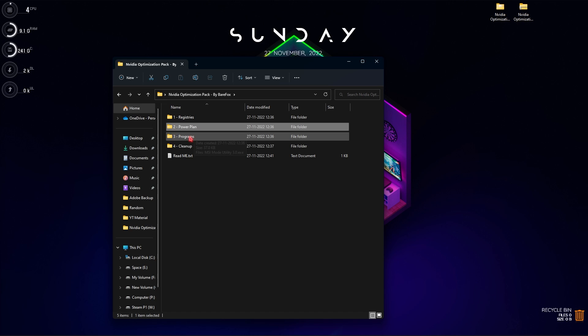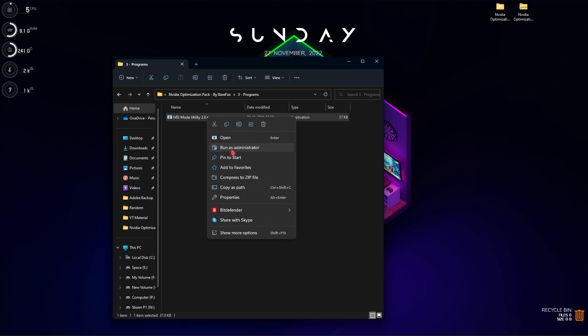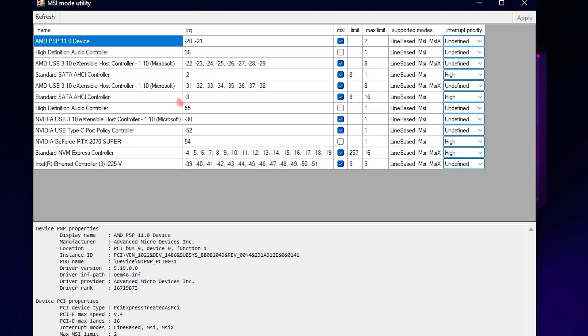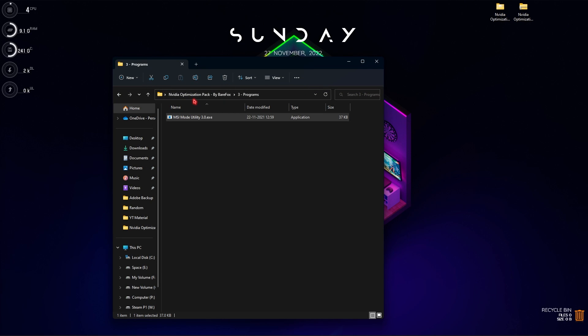Go back into the optimization pack and open the third folder, which is the Programs folder. Inside you'll find MSI Mode Utility 3.0 — right-click and run it as administrator. Once it opens, find your GPU in the list, click on High, then click Apply. Click Refresh and verify that your GPU is set to High, then close the application.